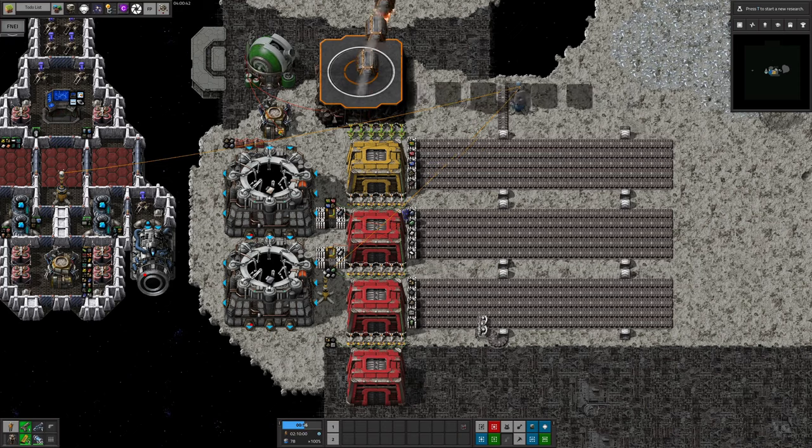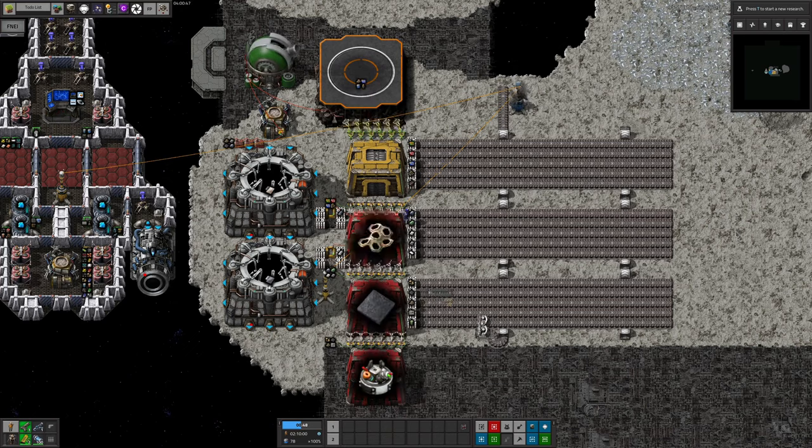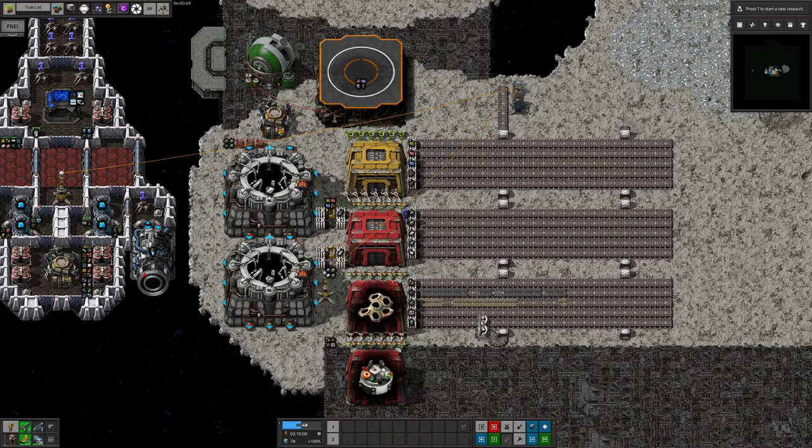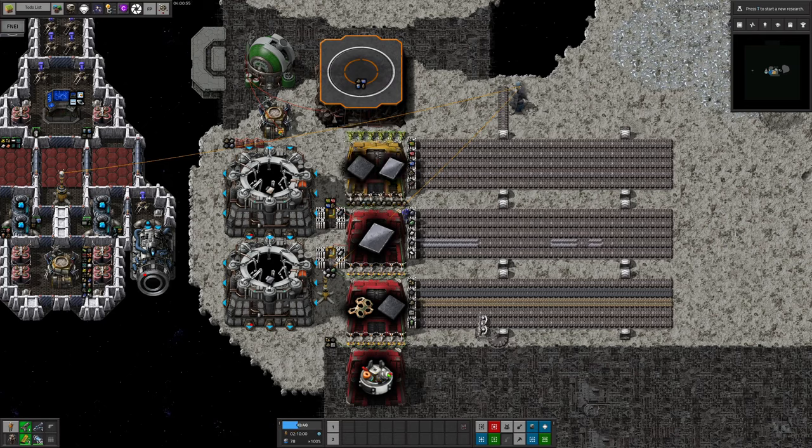And there we go, a fully functional space bus system without using any bots at all. Once you get space trains, elevators and spaceships, you can still feed resources into the top warehouse and they'll be neatly sorted by the system, so this shouldn't need to be completely replaced later as technology improves.